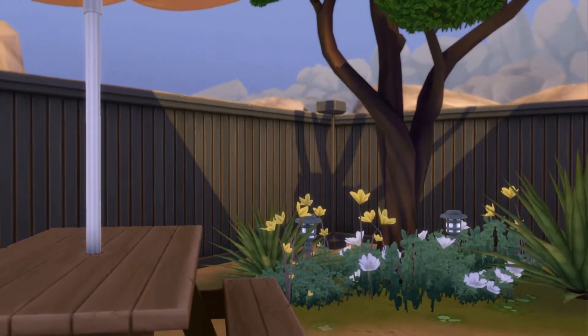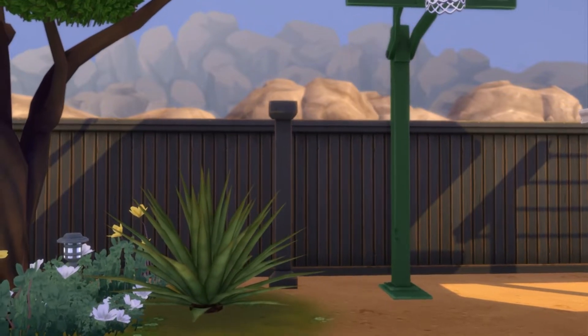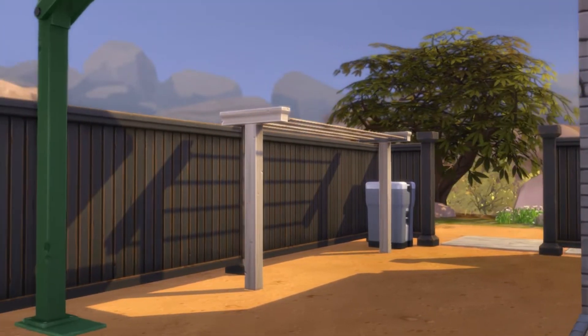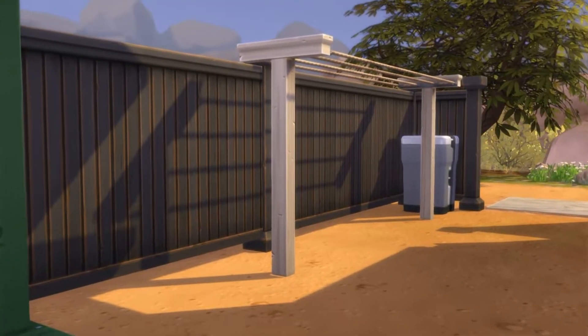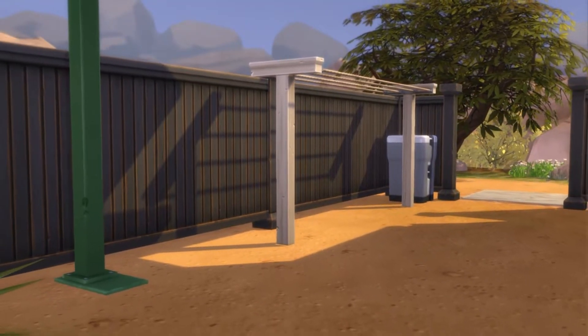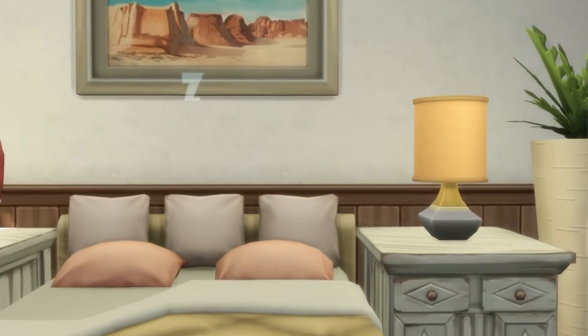A little bit of landscaping — I got a basketball hoop because I never use it in my games and thought it'd be good to use. Because we're in Oasis Springs I also like the idea of hanging laundry outside since it's always going to be warm. Now going through the living room — here is the main bedroom.